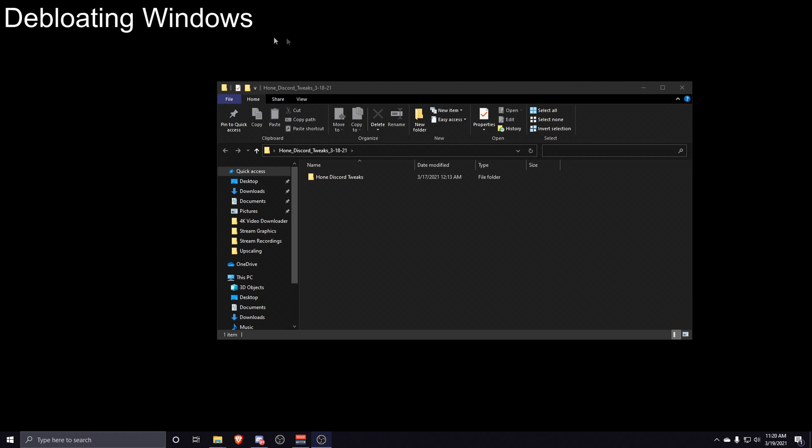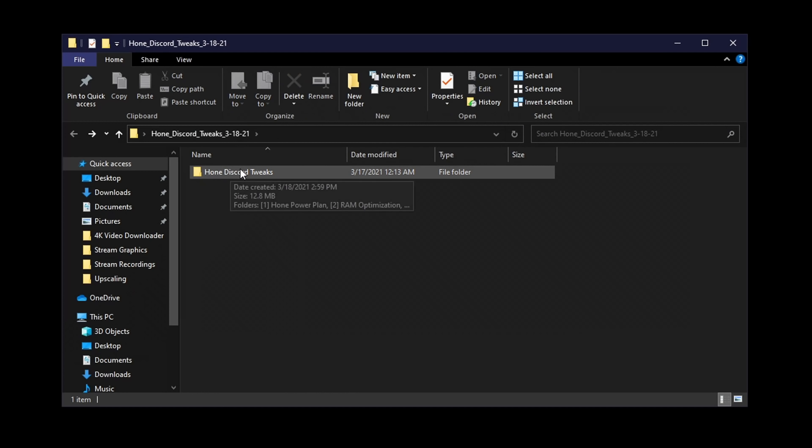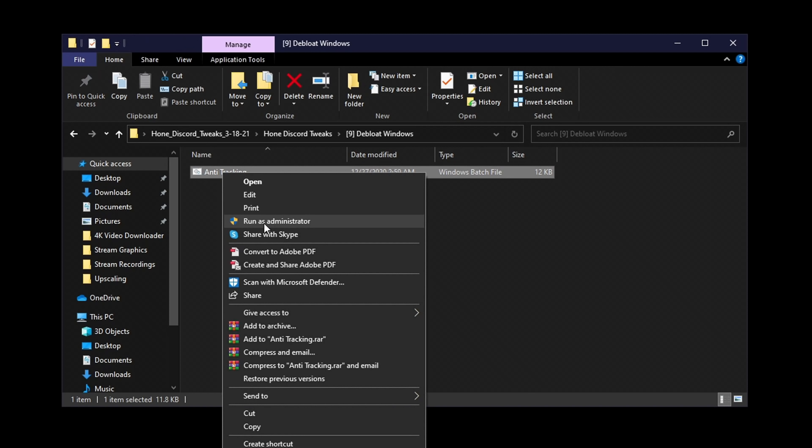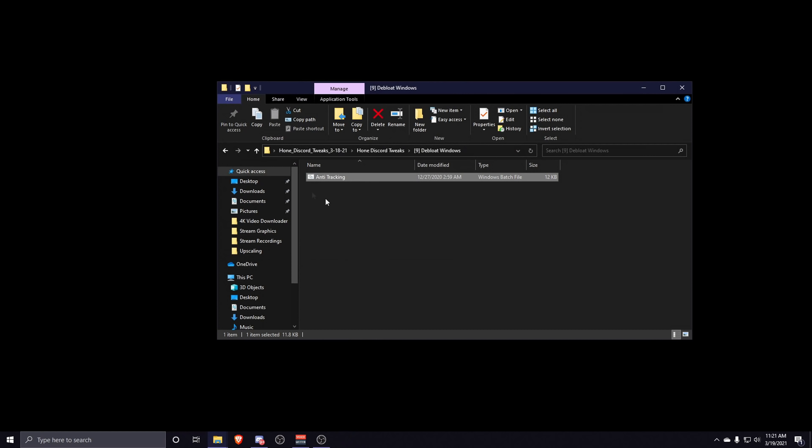The next thing is to de-bloat Windows and remove unnecessary services running in the background. Go into the Hone Discord Tweaks folder, then the de-bloat Windows folder, right-click the anti-tracking batch file, and run it as an administrator.